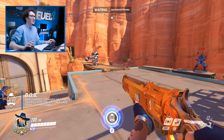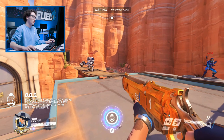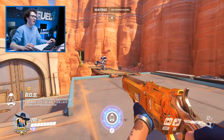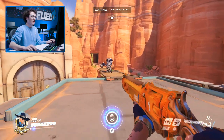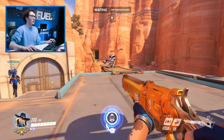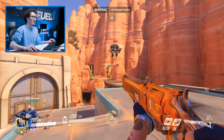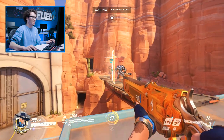And now for everybody's favorite part about Ash: her ultimate, Bob. Bob is one of the hardest ultimates to use in the game because there's no real clear game plan you can have with Bob — you can do a lot of different things. Bob is pretty much just a big sentry turret. When you use Ash's ult, he'll launch out, and if he hits anybody, he'll throw them up in the air. And then he's just going to be shooting for 10 seconds afterwards.